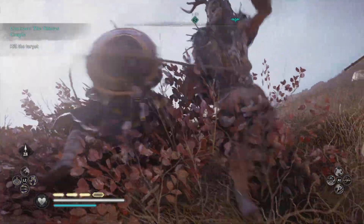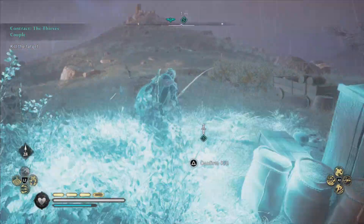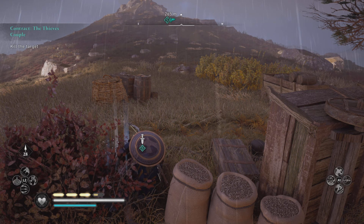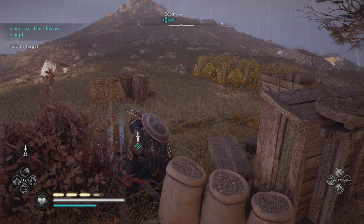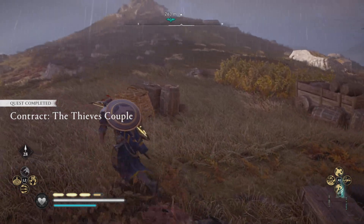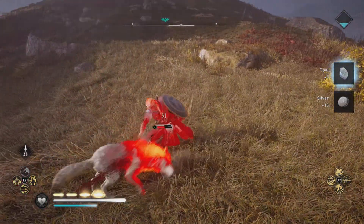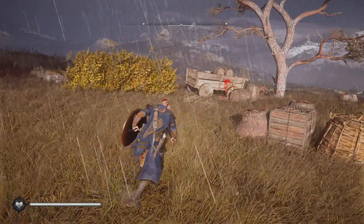Next is the Thieves Couple. I've never experienced them anywhere else but here — they're always on this little hilly outcropping. All you have to do is take out the one guy; you don't have to take out the couple. But in the middle of taking out that one guy, you'll see the woman come out to attack you, and there are also wolves in this area. If this is your first time doing this, definitely be careful — it gets complicated fast with all the add-ons that pop up out of nowhere.